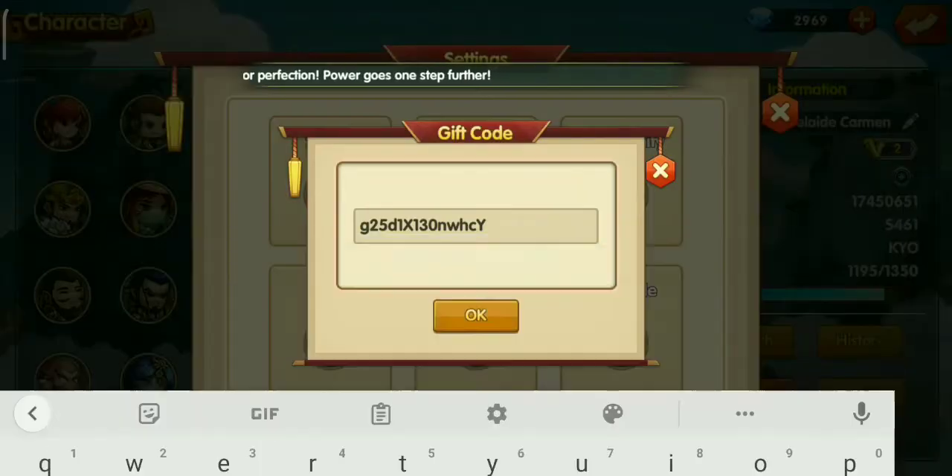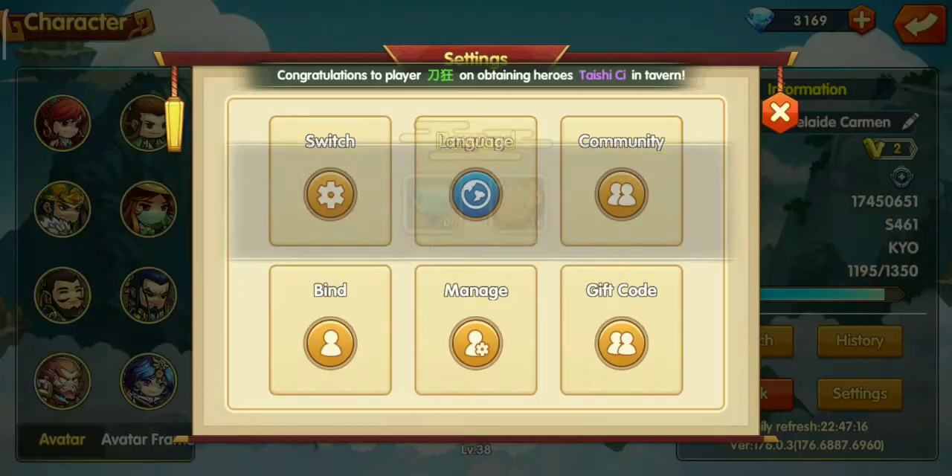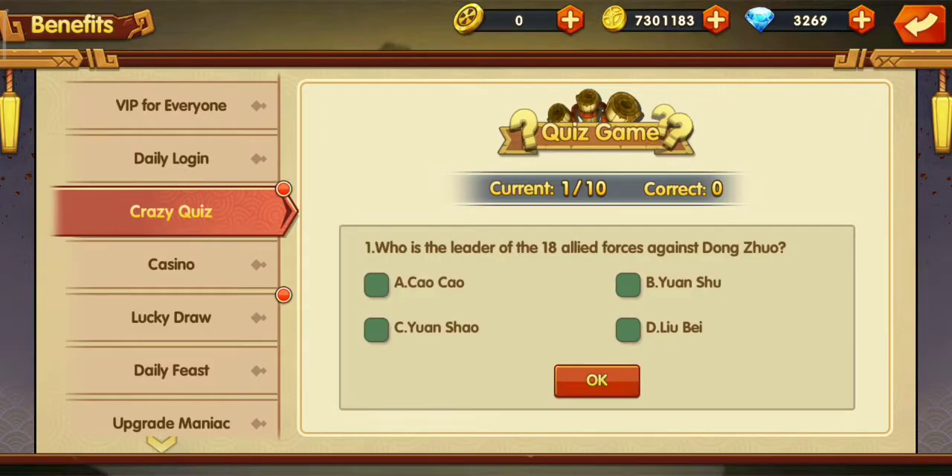If you want to get a perfect score on the daily quiz to get the prize, just answer the letter C on all the questions and you will get a perfect score.